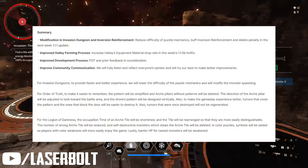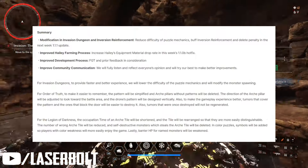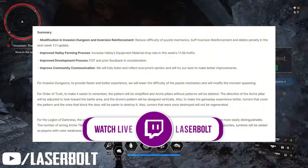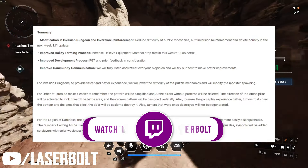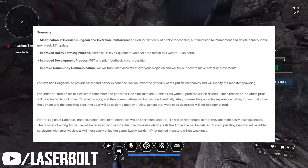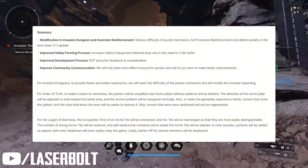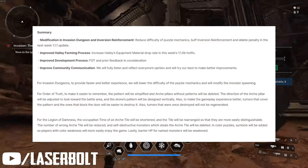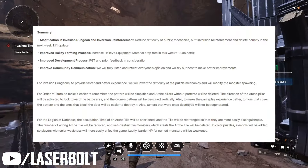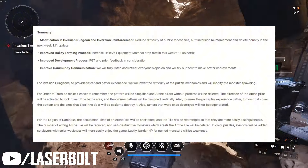The note covers: invasion reinforcement, reduced difficulty of puzzle mechanics, buffed inversion reinforcement, and deleted penalties — coming in the next week's 1.1.1 update, which goes live on Tuesday. Improve Hayley farming process by increasing drop rate, coming in this week's update 1.1.0v as a hotfix, probably out later today. Also improving the FGT development process with prior feedback, and improving community communications.